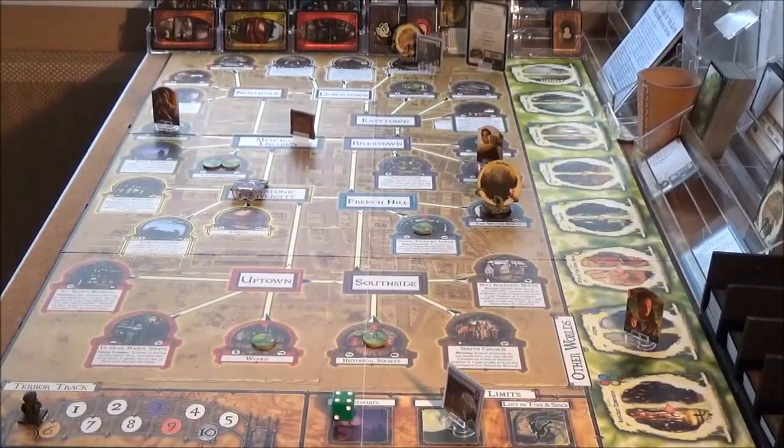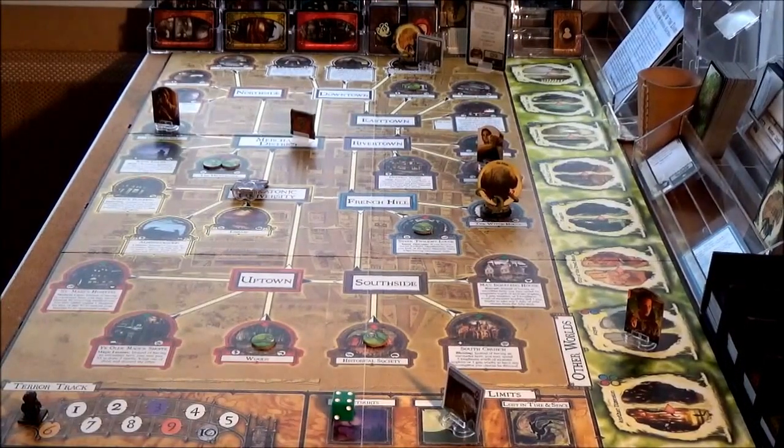Hello, Catweasel here. Welcome back to Arkham Horror, Curse of the Dark Pharaoh, Turn 2. In Turn 1 we've finished with Tommy. He's delayed at Miskatonic University, showing some museum curators around from Cairo rather than getting on with the job.